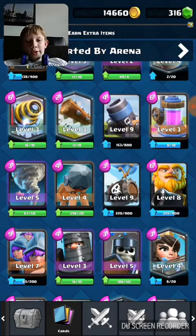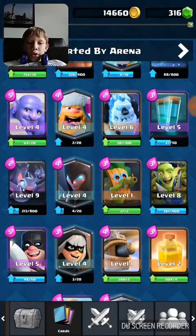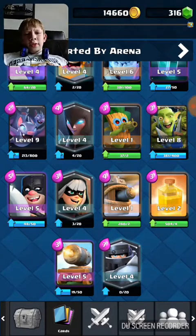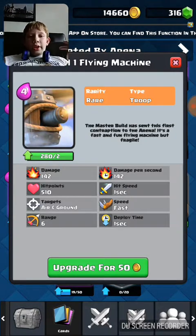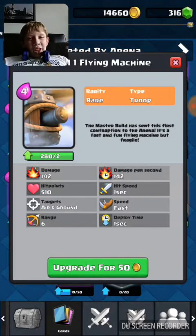I already got some cards for it. Then for Arena 9 — Jungle Arena — there's going to be the Flying Machine. Pretty much I bet it's like a cannon in midair that flies and shoots.